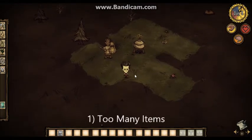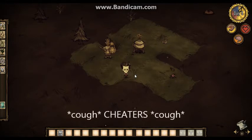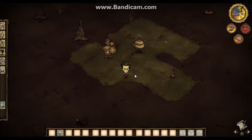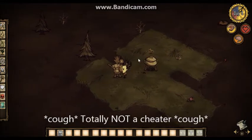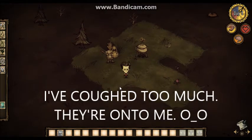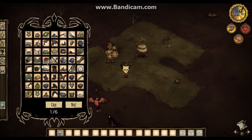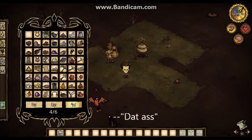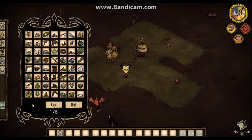The first one I'm going to show you is Too Many Items. This is extremely useful if you want to cheat a little bit in Don't Starve, or if you want to show off a certain mod and quickly get a crock pot and a science machine. This mod is outdated but it's the only one of its kind. I don't think it's Reign of Giants compatible, but it does work really well for the original game.